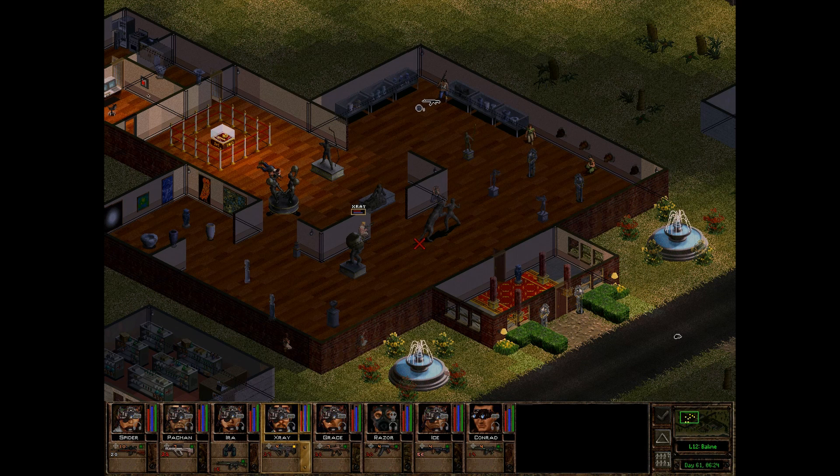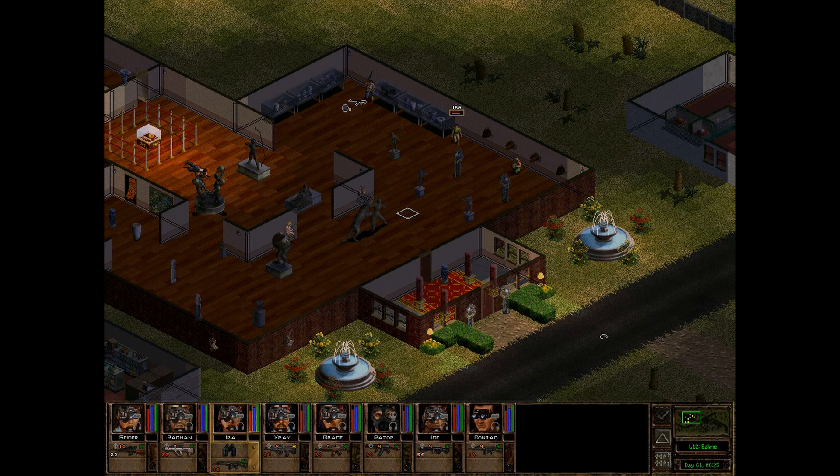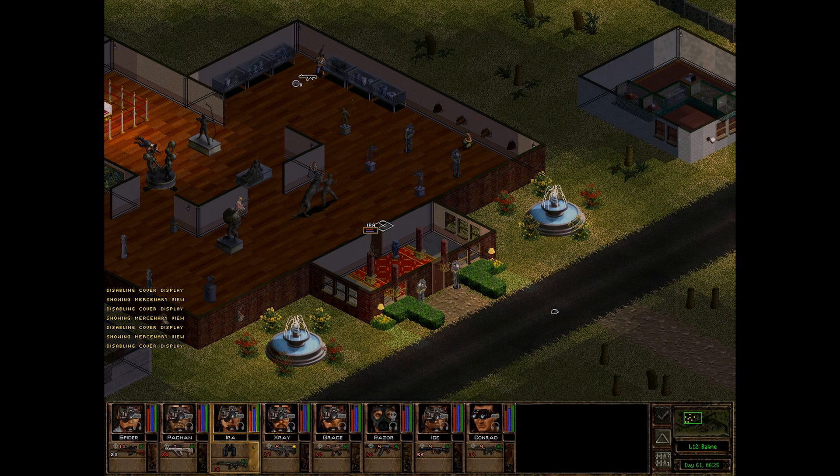Poor Mr. Phillis — I hope this battle doesn't bring harm to him. I'm trying to attract enemies by shooting. Ira is going to have a look just outside the museum to see if she can spot anything. Conrad hears something from the southeast, which means they're outside. Yeah, they're definitely outside here.